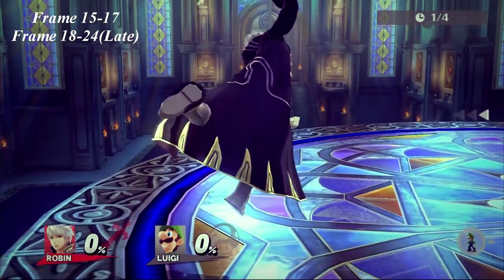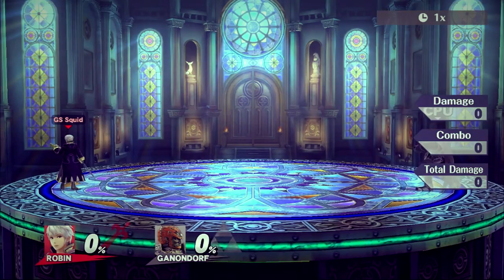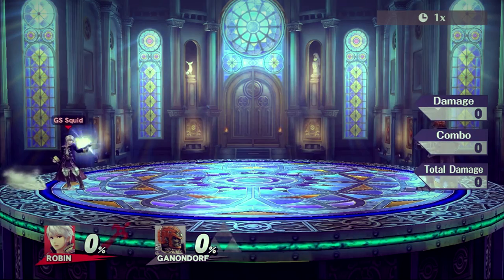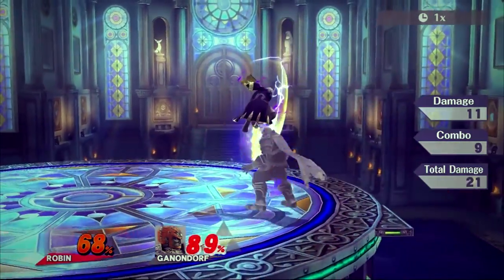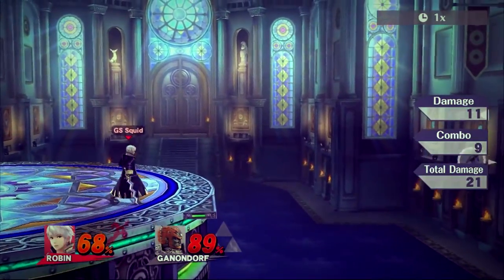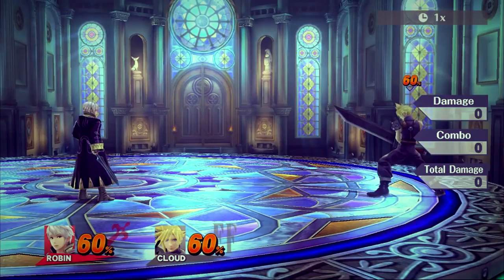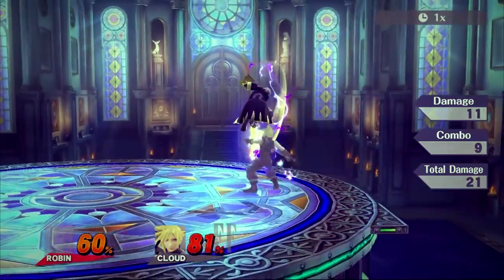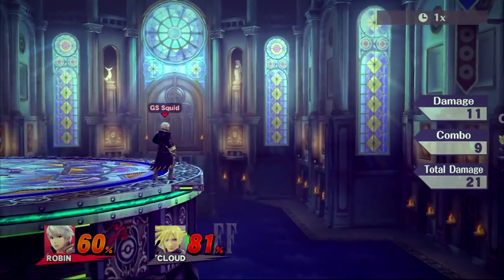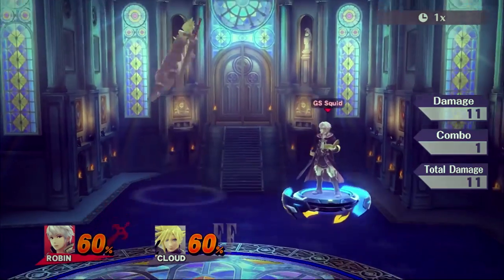Down air is very situational and committal, but can lead to an easy gimping tech if you know the right percent on the opposing character. This tech has been named Ignis by the Robin community. Ignis is when Robin combos the ending of arc thunder with down air. The knockback formula adds the resulting knockback values together, causing the victim to receive extreme horizontal knockback and hitstun, often making it difficult or even impossible for some characters to recover. I'll leave a link in the description listing Ignis percent ranges for all characters.